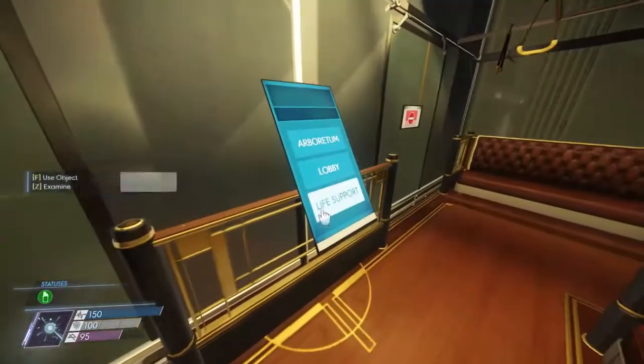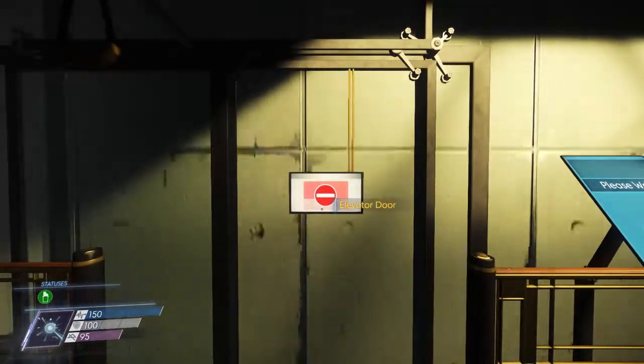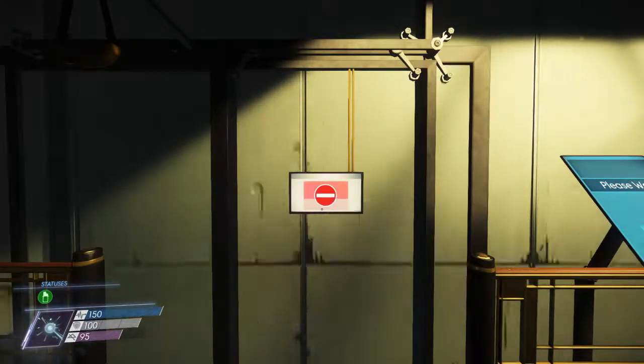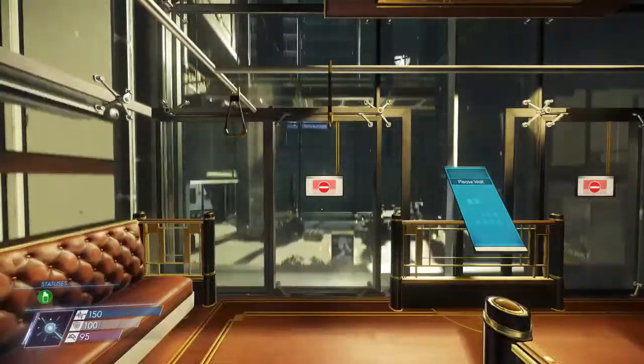This is Dan the Spooky Spectre reporting, and today I'm going to be talking about eels. In Prey, there are animals called eels, or Siskak eels to be precise, and they're a marine animal that I think come from the same planet as the Typhons, because the eel foods in Prey restore psi points, indicating that eels have psychic powers like the Typhon.